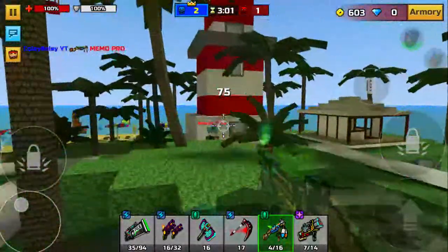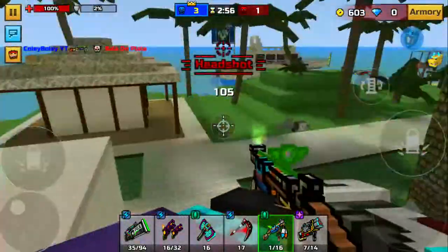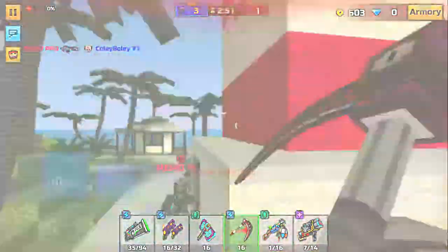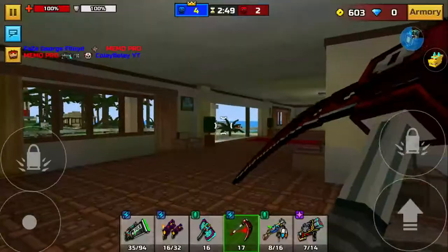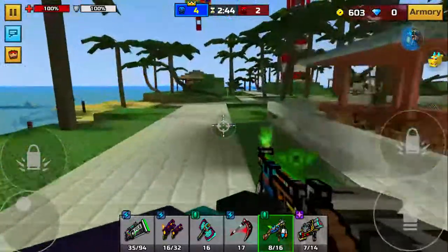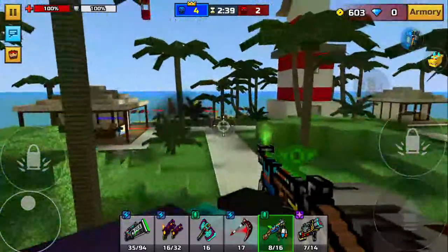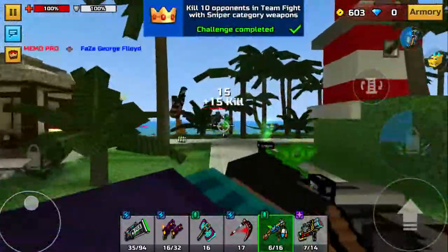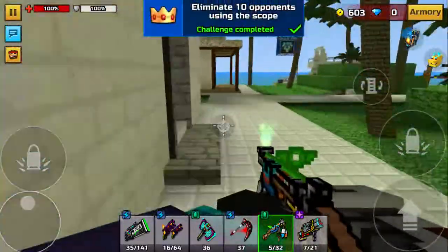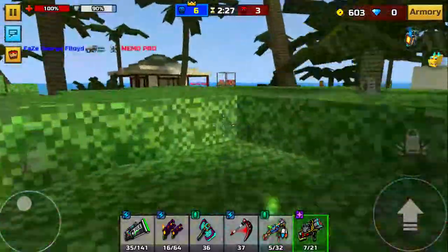That was pretty epic. There we go — headshot. So basically this weapon right here, I have a few different modules equipped with it. Okay, that was pretty epic. So here we go — now I have 10 opponents eliminated through the scope. So now I can actually complete challenges like that, which is pretty epic.